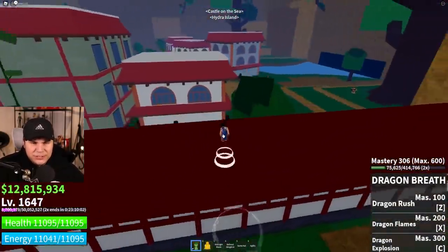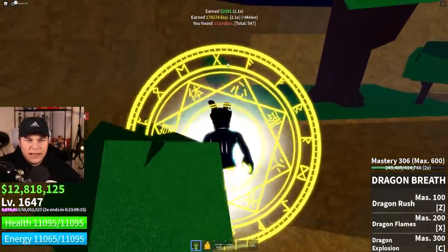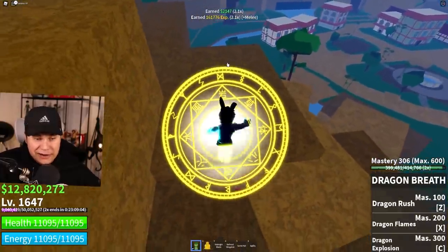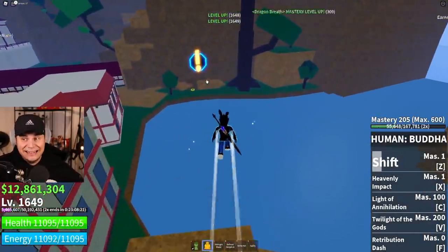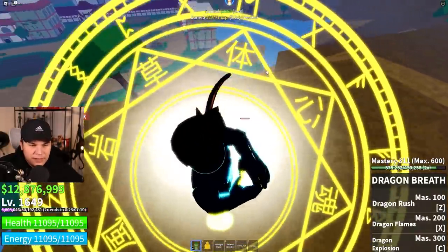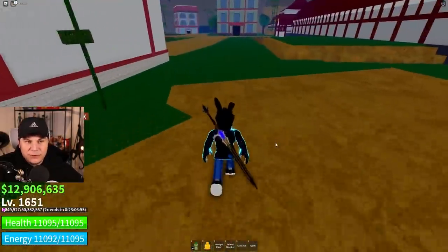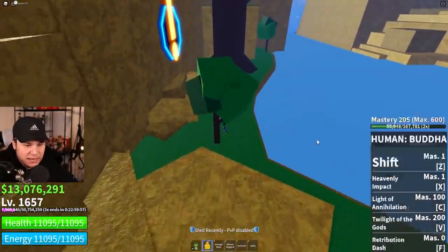We're currently on Hydra Island, just taking out these giant islanders. The damage on this fighting style right now is not great compared to some others, especially some version twos. I remember it being actually really good when compared only to version ones, but right now it's not great - that's just part of the game.